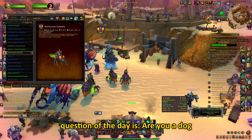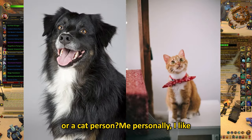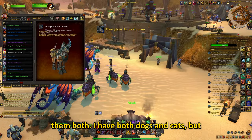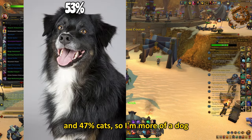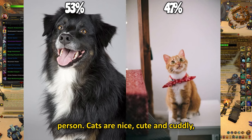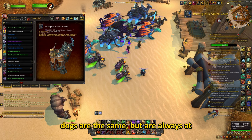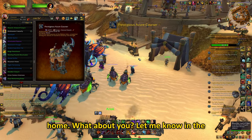And the random question of the day is: are you a dog or a cat person? Me personally, I like them both — I have both dogs and cats — but if I had to choose, it would probably be 53% dogs and 47% cats, so I'm more of a dog person. Cats are nice, cute and cuddly, but they are not always at home, while dogs are the same but are always at home. What about you? Let me know in the comments.